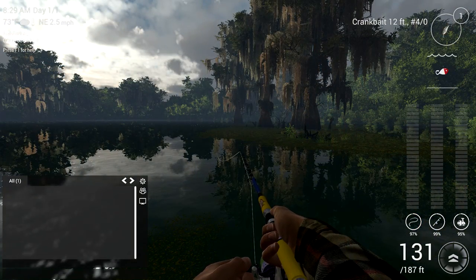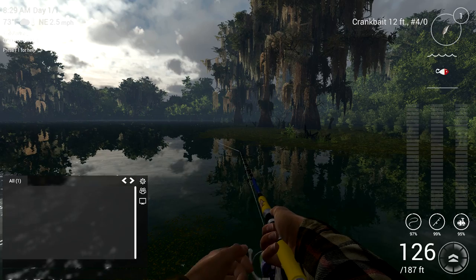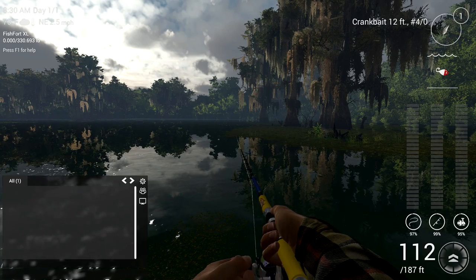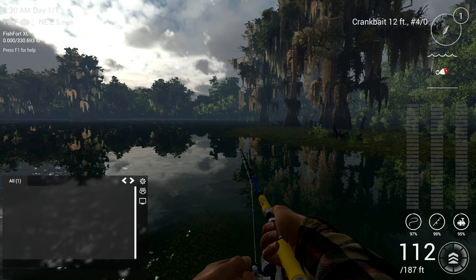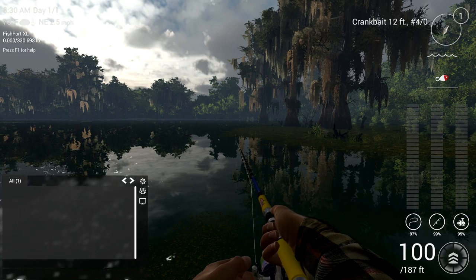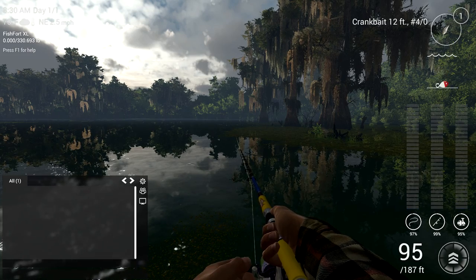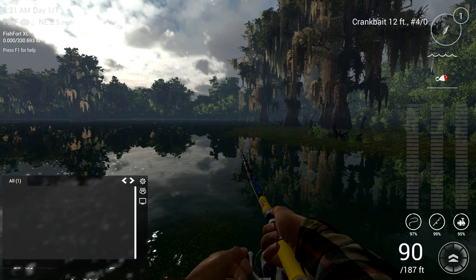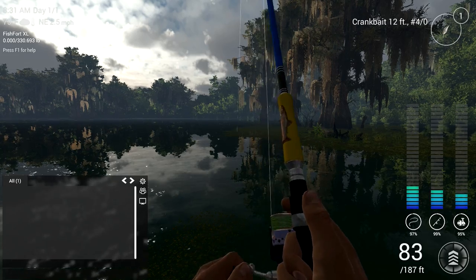To cast for the catfish I used the 12 foot 4-0 crankbait. You can purchase that from the store here in Louisiana but not till level 29. There are other crankbaits here but the 12 seems to work the best for me. Just reel that in on two or three speed till it sinks to the bottom, then stop and let it float about halfway up, then reel it back in again till it sinks to the bottom again.